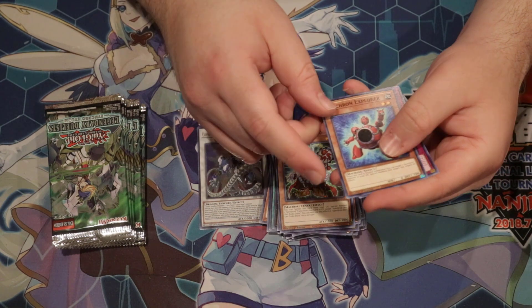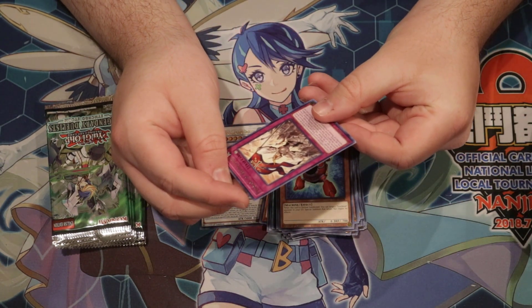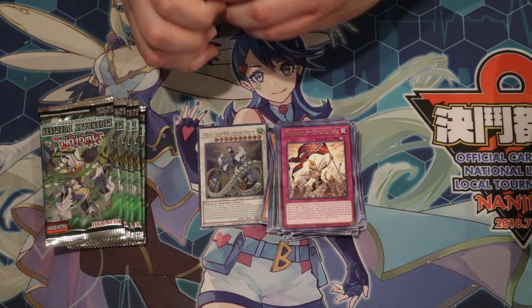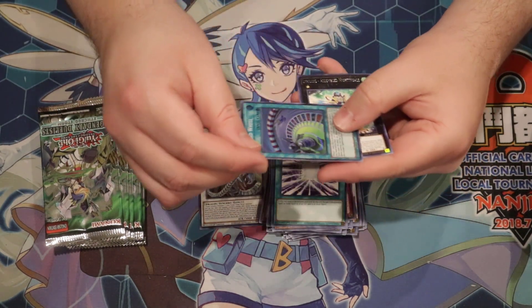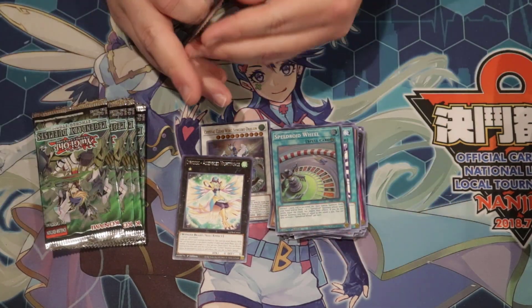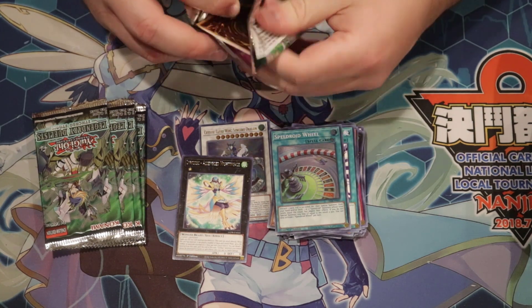Z1, Terror Top, Synchron Explorer, and the Trap Card — the Pennet of Revolution. It kept somewhat of a semblance of its original name, that's good. Alright, we got Tornado Dragon, Z1, and the Speedroid Wheel. I need one of those. I believe it shouldn't be really surprising that I don't own any of these.